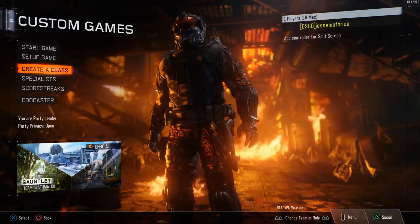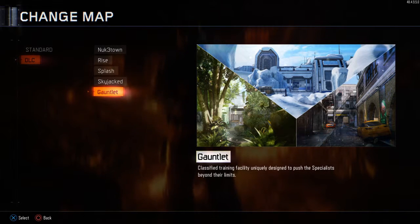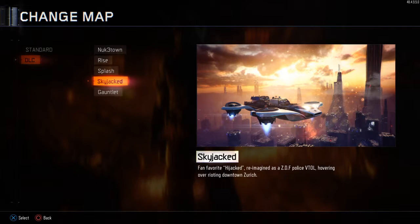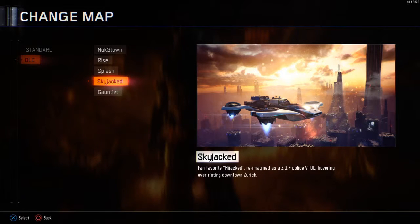I've played on all the maps at least once, so I kind of know a little bit about them. You get Gauntlet, which has three different areas — a snowy area, a jungle area, and a town area. It's like a training facility with three different environments. You have Skyjacked, which is a remake of the popular map Hijacked from Black Ops 2 — one of my favorite maps in Black Ops 2 and in Call of Duty in general. The spin here in Black Ops 3 is that it's in the air on an airship. It's pretty much the same exact map with a few modifications for wall running and jetpacks.